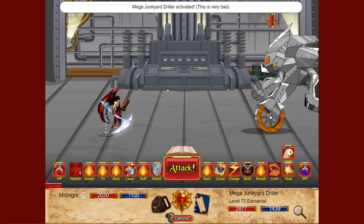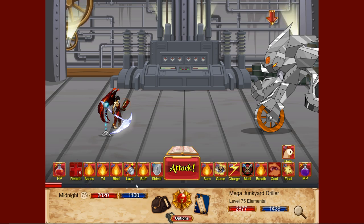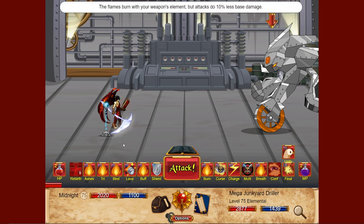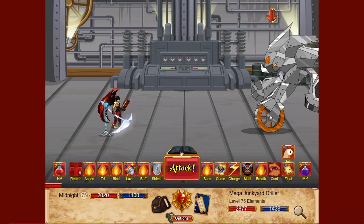Let's check out the skills for this class. We can't use this one yet because we need to win nine turns — it's like a full heal and mana restore. This toggle you can turn on and off: if you turn it off, the flame burns your weapon's element but attacks do 10% less damage. If it's turned on you do fire damage regardless of weapon; if turned off you do your weapon's element — say ice in this example — but 10% less damage. If you don't need to switch element, just leave it on permanently.